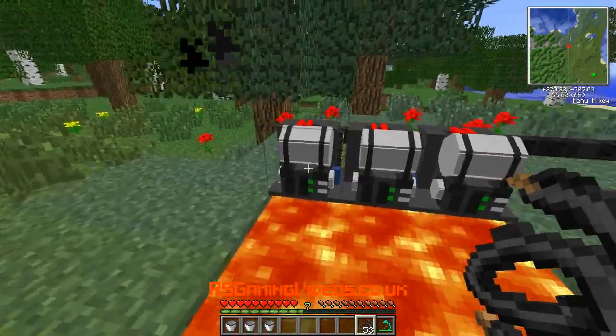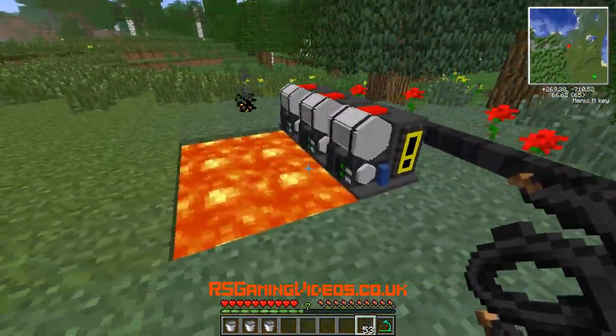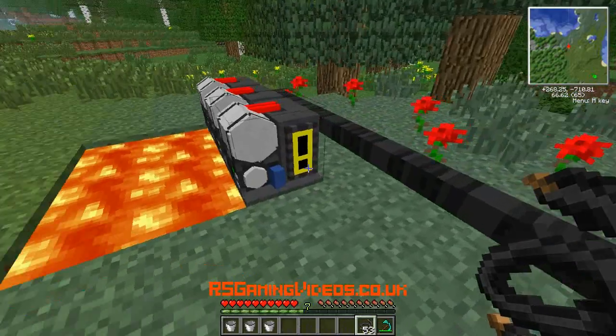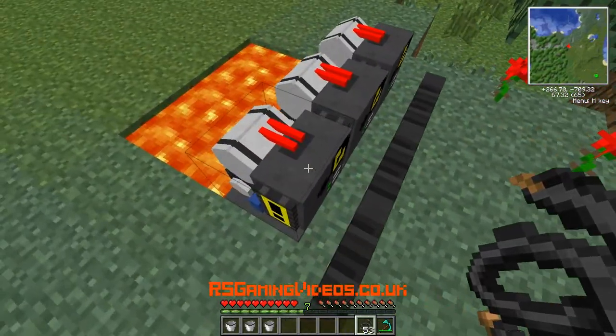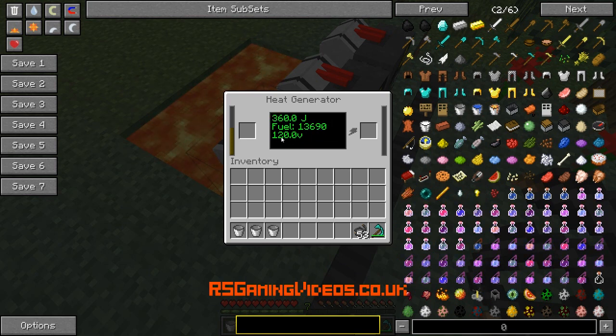Oh, fires! Yeah you've got to be careful of that. I think the cables are flammable actually as well. Why aren't these connected up? I thought they connected up a minute ago. So as the fuel goes down it's creating power, and obviously you can use that slot to charge your batteries.